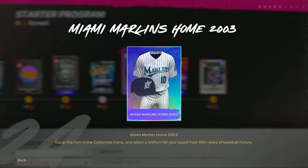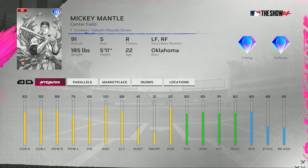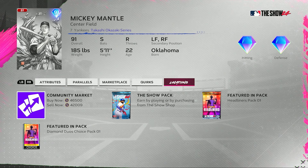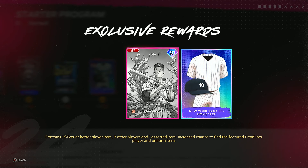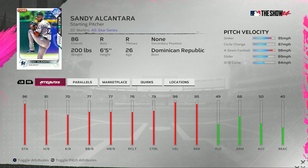Balling as a Habit pack, Marlins uniform right here. Set one headliner — a chance to find this Mickey Mansell Takashi Okazaki card series. And then if you complete the starter program and get to 50 points, you get a diamond.